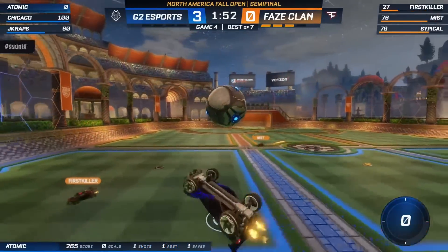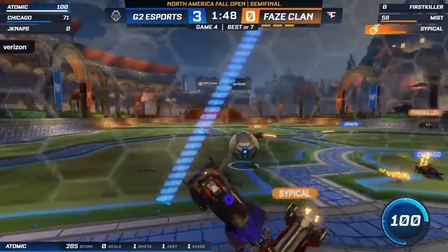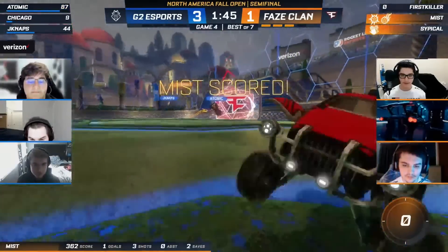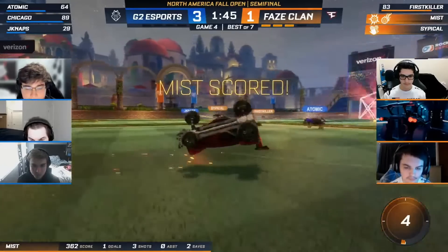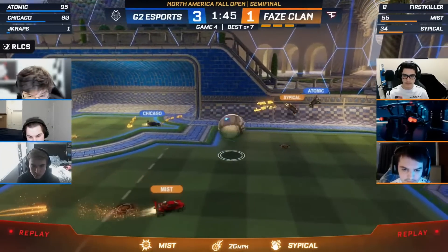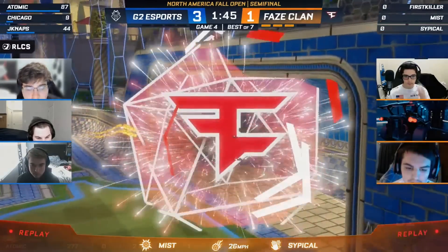Pass cut off. Atomic out on a boost, but pass back to Sip. Light touch — first killer can't get the dunk, Chicago keeps him out. Missed. Pop shot. Missed. Goal! And it's not over yet — this was immense pressure. You saw first killer trying to go for the dunk there. Typical bumping Atomic off the line. A scrappy goal — as bad as it looks, as long as you get the clear it doesn't really matter.